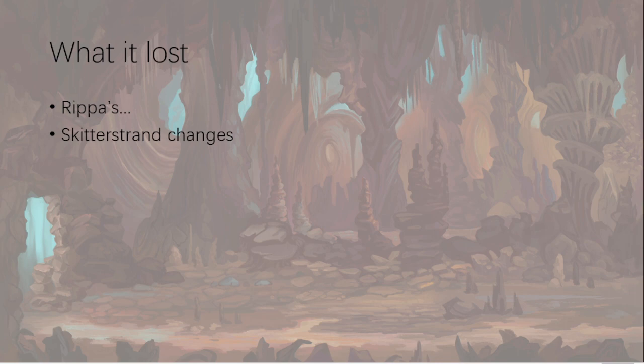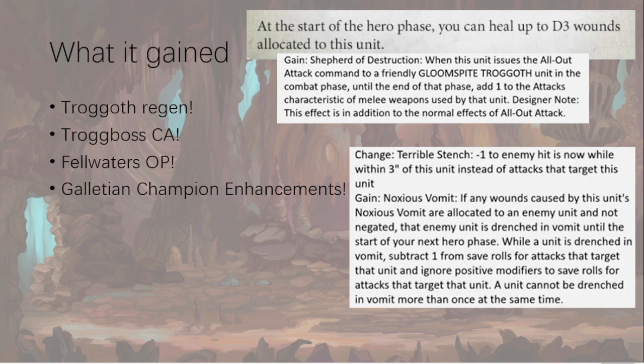What did it gain? Quite a lot. Troggoth regeneration is so much better now: instead of healing D3 in your hero phase on a four-up, now it's both hero phases you can heal D3 — which is amazing — and it's been moved to the start of the hero phase, which is better because heroic recovery also has to happen at the start. The Troggboss command ability is also really good. When you use All-Out Attack with the Troggboss, you also get plus one attacks if using it on a Troggoth — Troggoths only get two attacks each normally, so now it's up to three attacks plus the plus-one to hit.